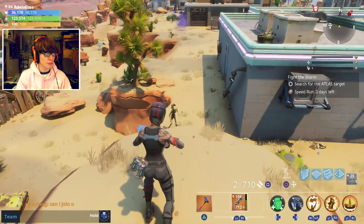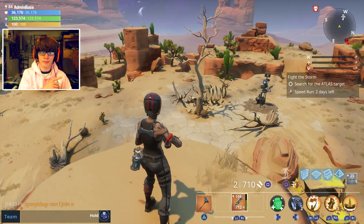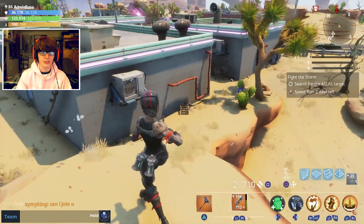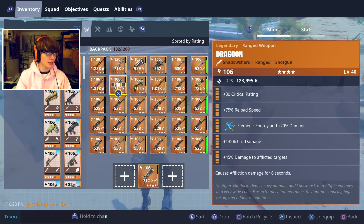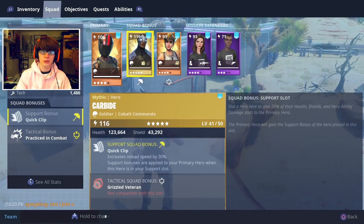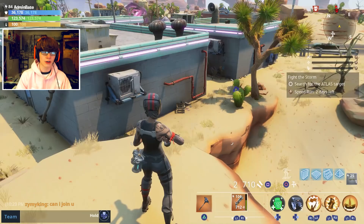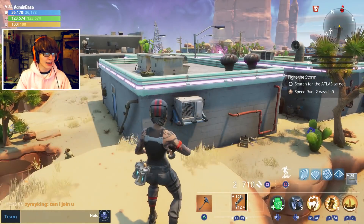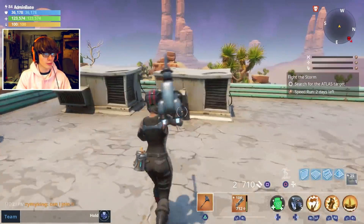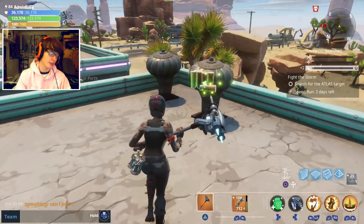So we're going to be using the Dragoon today — completely maxed out perks in a level 76 zone. I gotta play the intro every single time I do videos like these, just so that we can try out the gun and just have fun with it. If we go over to my squad, I'm using Redline Ramirez with Carbide so I can reload 30% faster, because you can only shoot once and then reload. And then First Shot Rio for an extra 5 seconds of War Cry. This is also after the new update came out for Fortnite Save the World, so the performance is a lot smoother and apparently soloing missions is a lot easier as well.